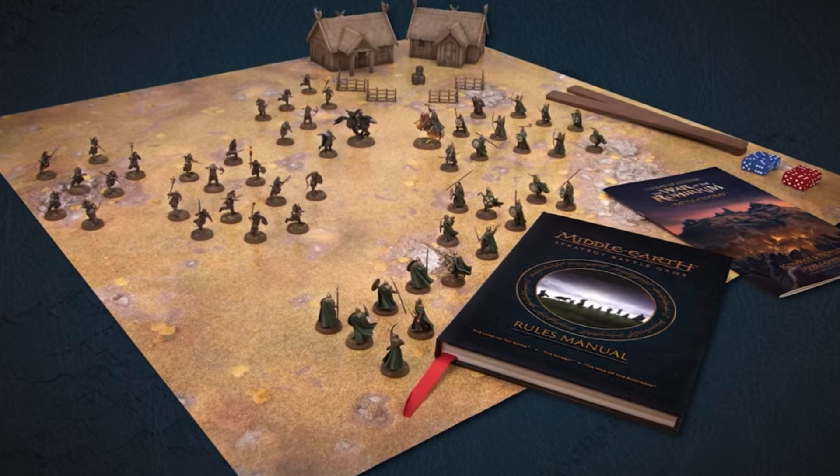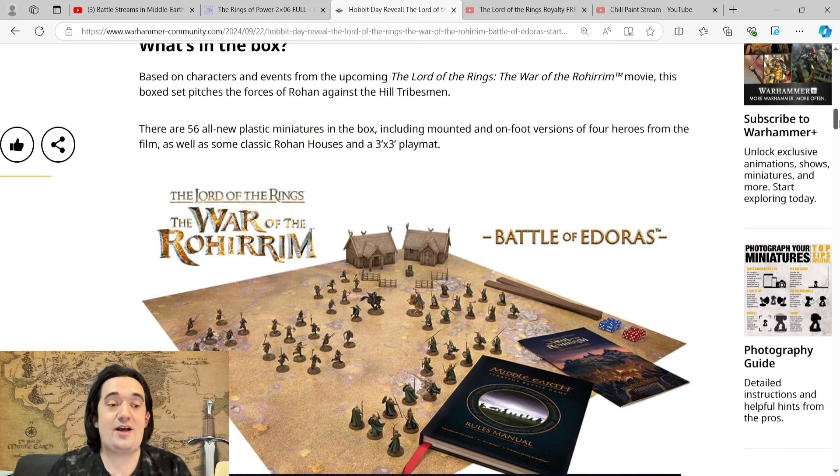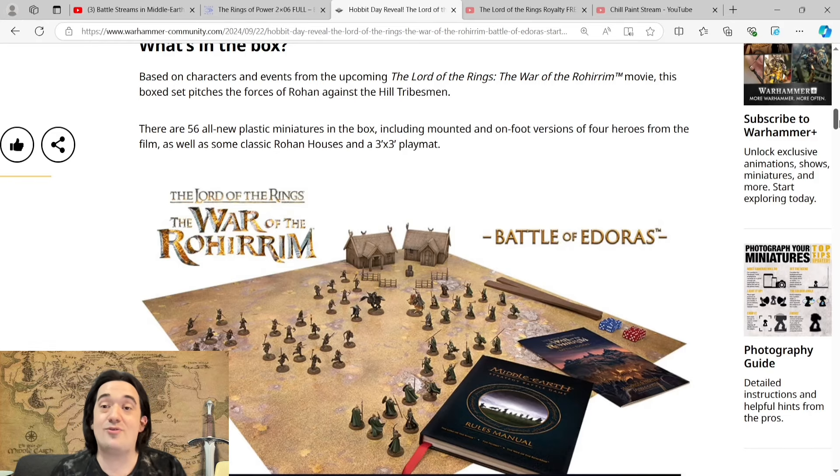Here is everything inside the box. I actually had a feeling we might get something on Hobbit Day — it's now yesterday for me in Australia — but I definitely thought we might have gotten something. I think we've almost gotten something almost every Hobbit Day. I remember when we got a Forgeworld Bilbo on one of the Hobbit Days. With all the hype around Middle-Earth at the moment, I was assuming we'd get another tease, but we got the entire reveal of the Battle of Edoras starter set.